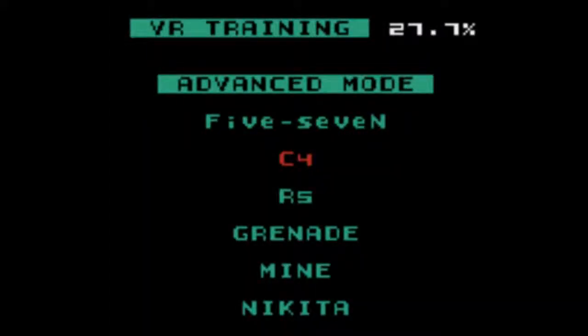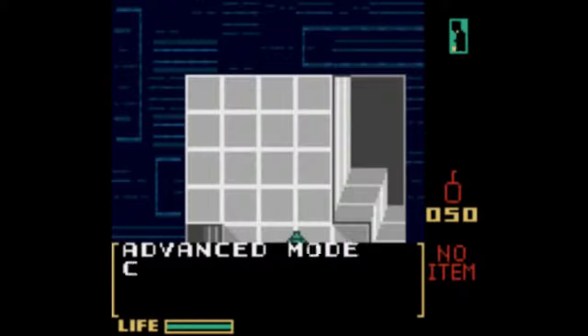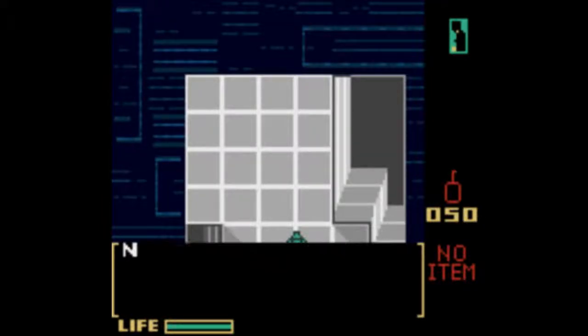So now we're going to use some C4. I'm sure Adam Savage and Jamie Hyneman will be really happy with this one. Practice Level 1 — Bench Mode, C4.